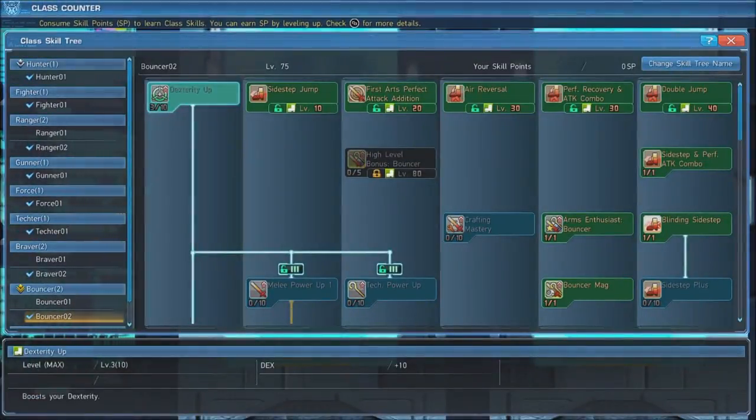First, we put 3 points in Dexterity Up 1 to open up the skill tree. Learn Sidestep Jump, First Art's Perfect Attack Edition, Air Reversal, Perfect Recovery and Attack Combo, and Double Jump when you reach the appropriate levels. At level 80, be sure to max out High Level Bonus Bouncer.